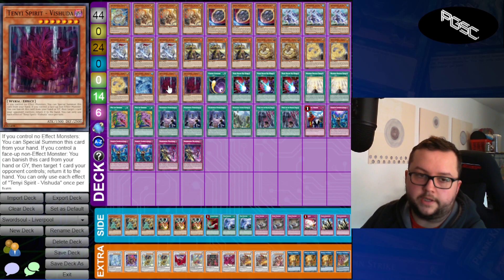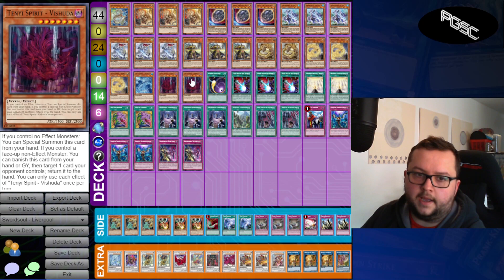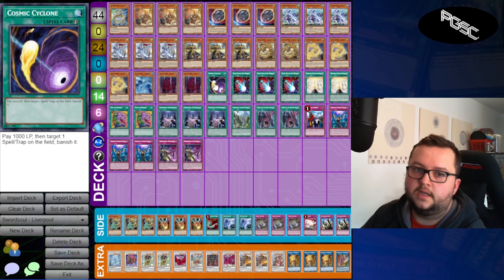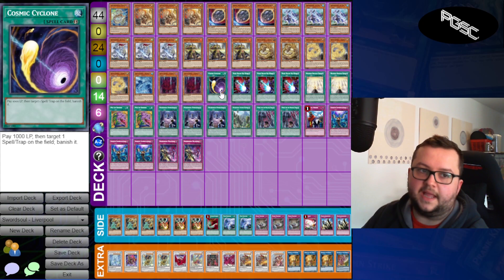That's it for the monsters — 24 of them. Then onto the spells: one Cosmic Cyclone. It's a mystic mind, nice to have as a one-of. I didn't really come across mine at all, but I'd rather have at least one way to deal with it. I also had the IO and the Blackouts, but Cosmic Cyclone just seems like an easy utility card to deal with backrow.